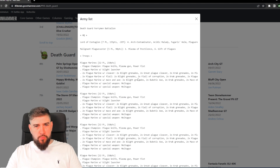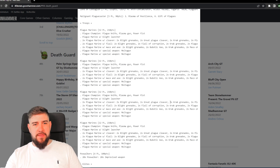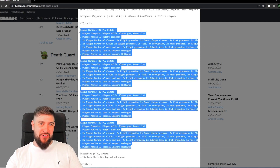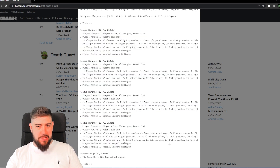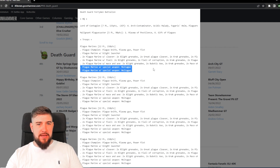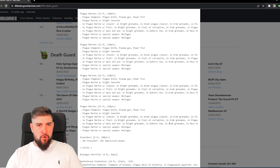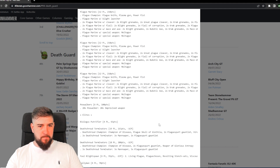In the HQ slot we've got a Lord of Contagion and a Malignant Plaguecaster. The Lord of Contagion is a significant melee threat and we'll come back to his upgrades in a minute. The Malignant Plaguecaster has nothing fancy but a couple of spells. The troop slot is quite exciting though — we've got 40 Plague Marines, four times 10-man squads, and when we get through the rest of the list it will explain specifically why these melter guns are in there.